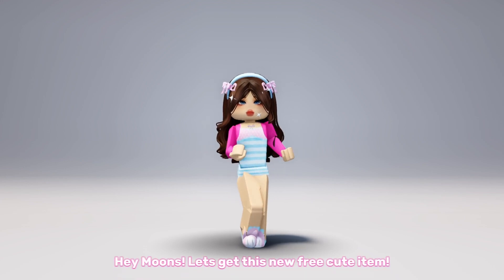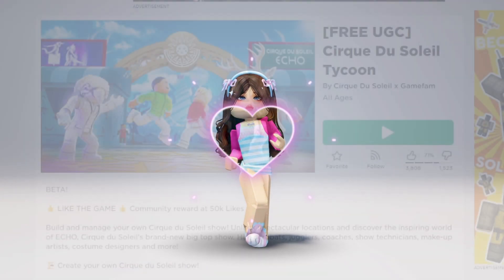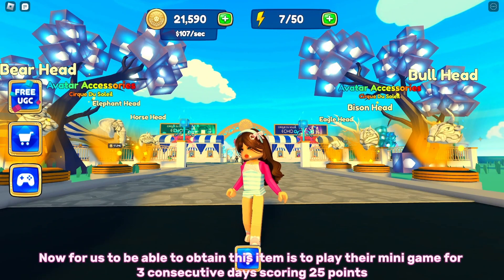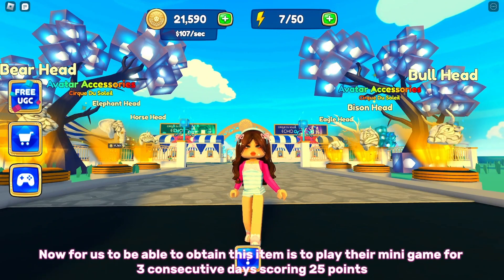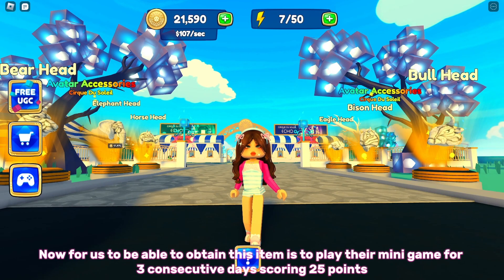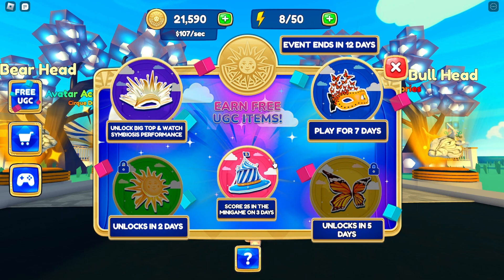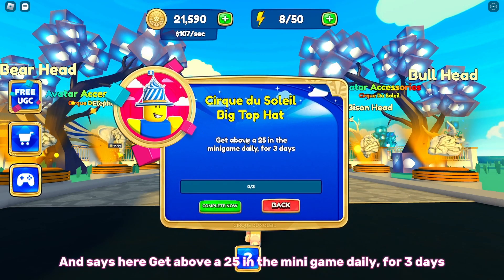Hey guys, let's get this new free cute item. Simply join this game named Cirque du Soleil Tycoon — the link will be down in the description. To obtain this item, you need to play their mini game for three consecutive days scoring 25 points. Click on the icon and it says to get above 25 in the mini game daily for three days.